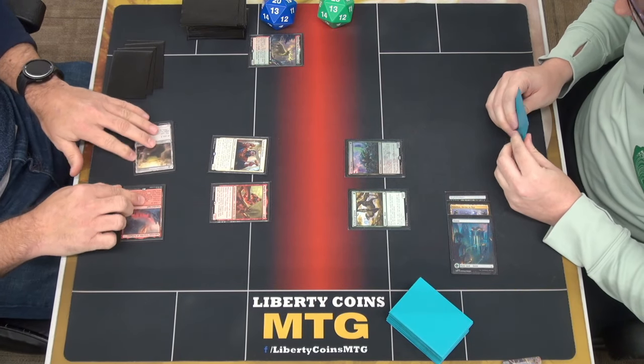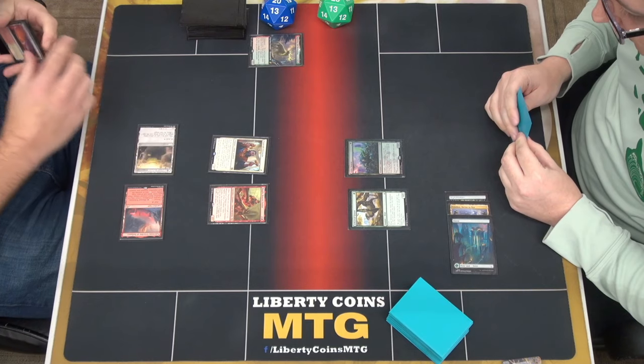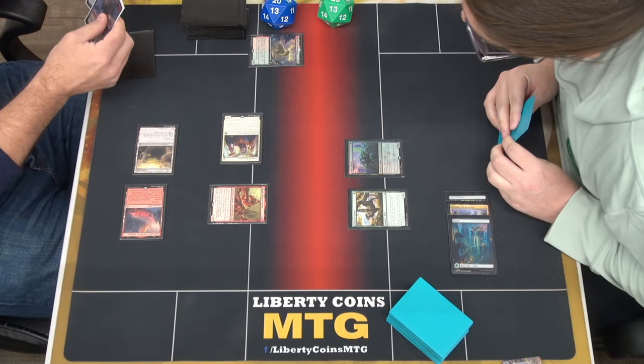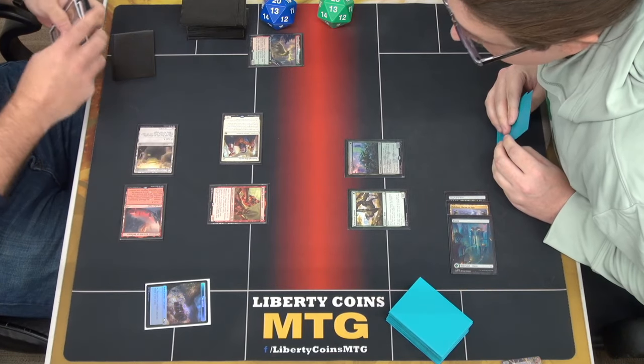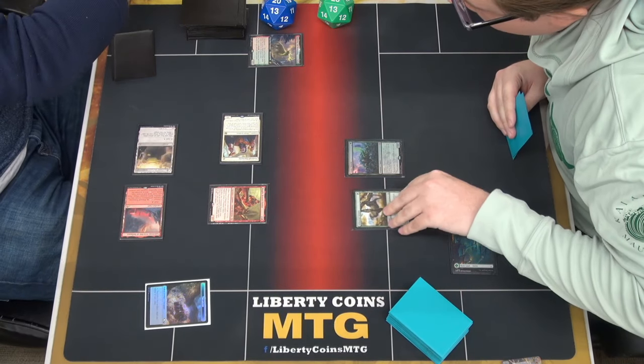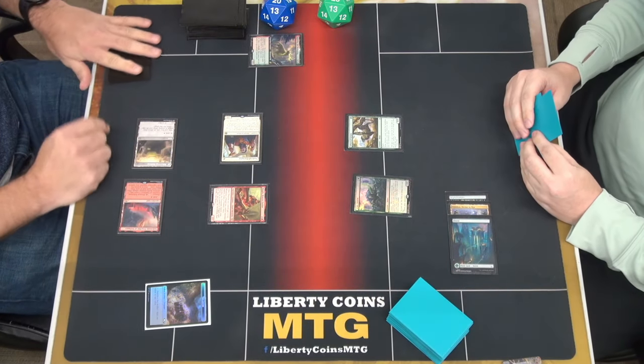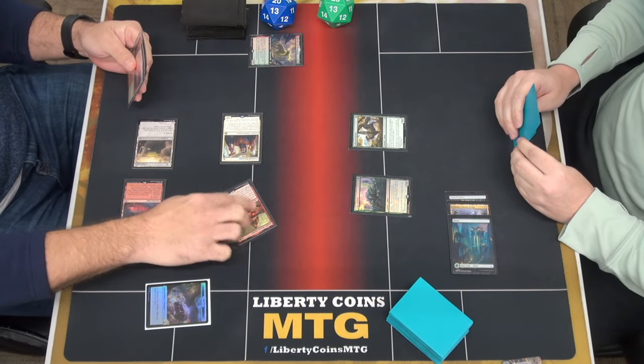We're going to go Magda. Go to combat. Attack. Trigger — when a dwarf comes to attack. You didn't control, so he's just a 1-1. So we'll throw a Grazer. He's actually a 2-1. We'll still throw a Grazer.